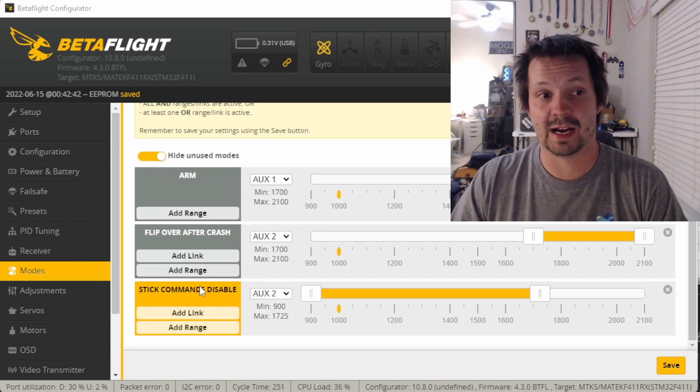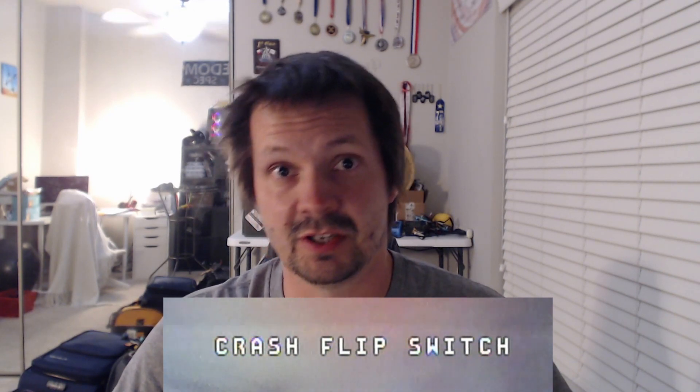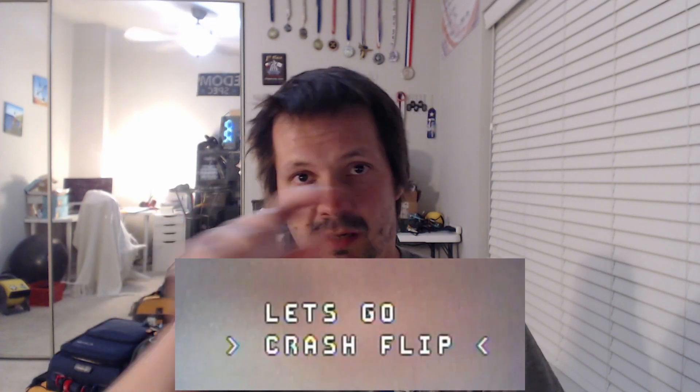It means no more accidental profile switching. Some of you might be worried that you could forget to switch off turtle mode after making changes in the OSD menu. You might accidentally try to start a race in turtle mode. But in the current 4.3, it's quite difficult for two reasons. First, starting from RC7, Betaflight shows you a 'crash flip switch' warning if you activate turtle mode even without arming. Second, even if you have all your OSD warnings off, when you try to arm in turtle mode, it will tell you: armed, crash flip. So it's pretty much impossible to miss the fact that you are arming in turtle mode.